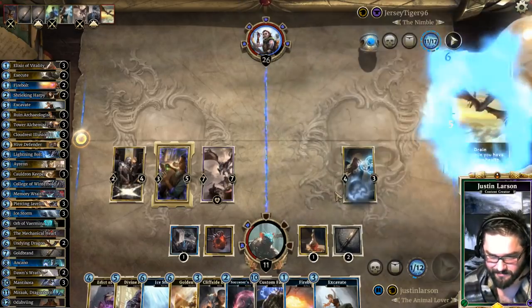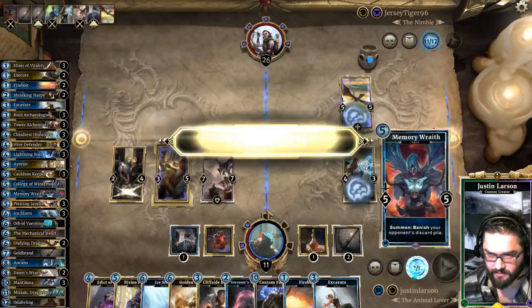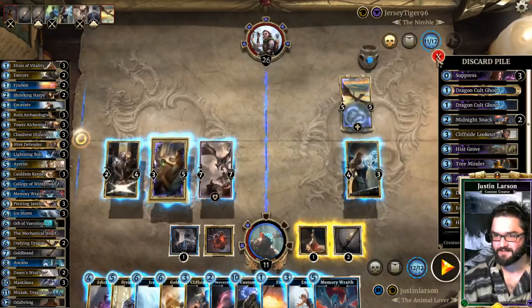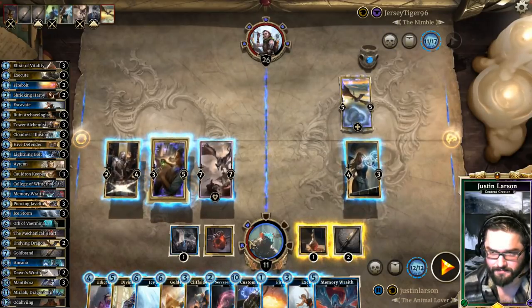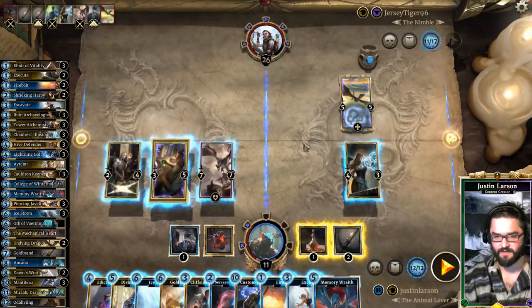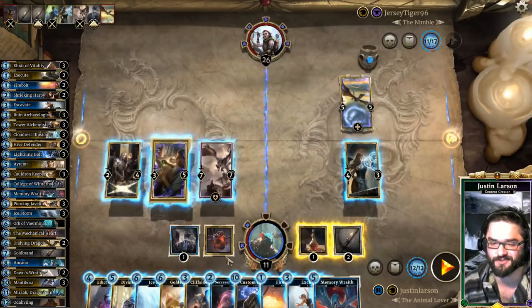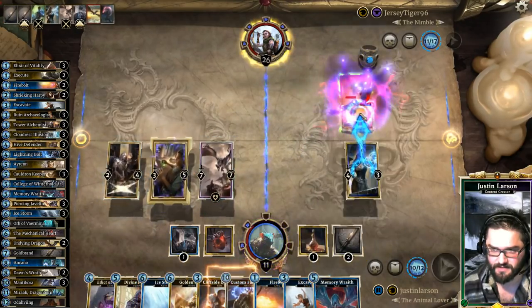Undying Dragon — what do I have for that? I've got Goldbrand on 4, Divine Fervor which I kind of want to play, Memory Wraith — oh, just in case. I don't have that many exciting options. Could I go face low enough to trigger Golden Saint and not turn around and lose? I think Sorcerer's Negation is the play here.